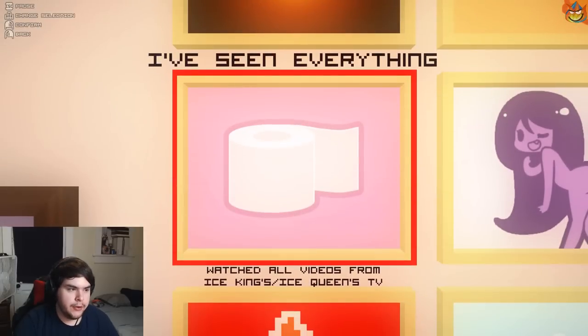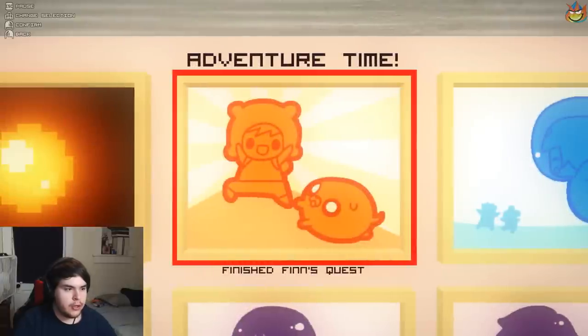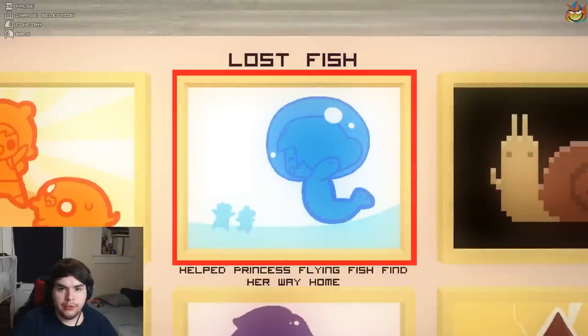Alright, next one. At Better Time, finish Quinn's quest, which is really simple. All you have to do is just go through the entire main storyline, fight Ice King, fight Marceline, talk to Jake, and it'll pop up. Lost Fish — Princess Flying Fish.